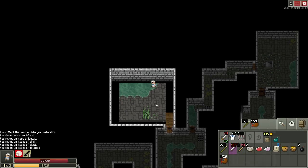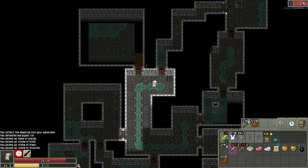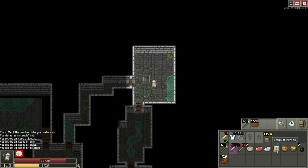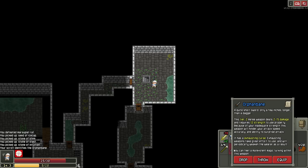Okay, we got all those. Let's get up towards the exit. Identifying items — you won't know the properties of some items when you find them. The color of each potion and symbol of each scroll is different each dungeon. Unidentified equipment can be upgraded or enchanted if you're lucky, or it might be cursed. Scrolls that identify, upgrade, or remove curse are very useful if you want to reduce the risk of using unidentified items. Orphan Bane — has an exhausting curse.